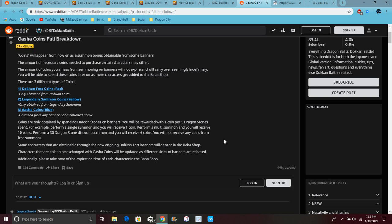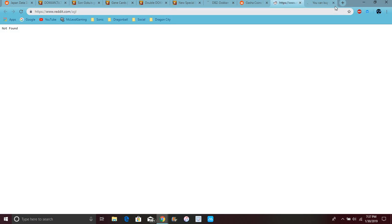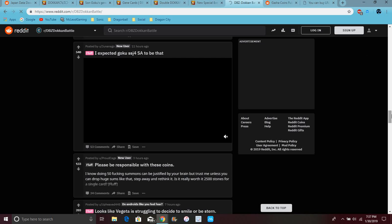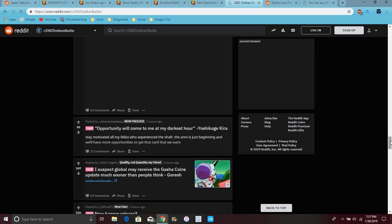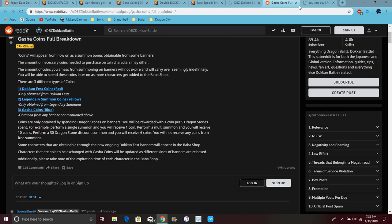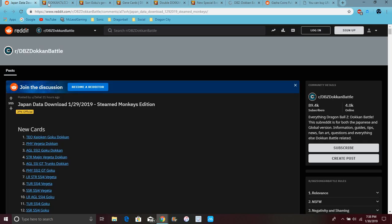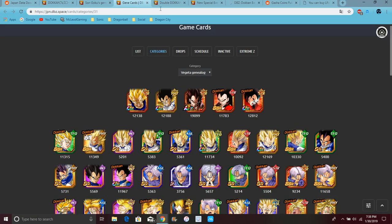Characters attainable through the ongoing Dokkan Fest will appear in the shop. Characters are available to exchange. Yeah, the banners are on. I think that's everything — because the page will load for me. I know this is a really long video, but there's a lot of stuff. There's already a lot on the notes today.